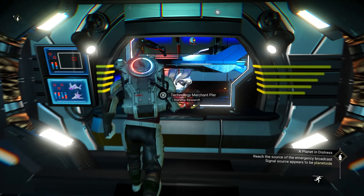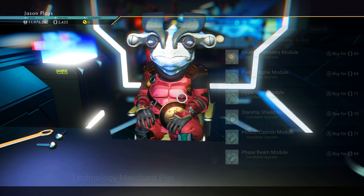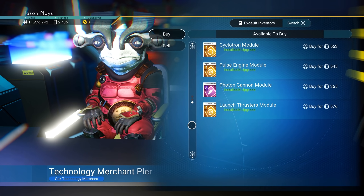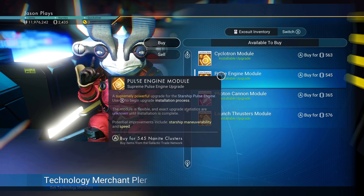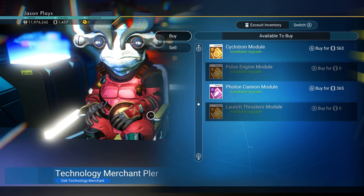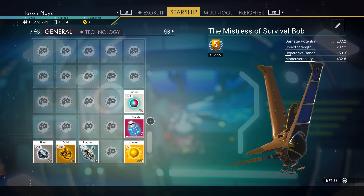Let's get over here. Hyperdrive upgrades! That way it makes it easier and faster for me to go somewhere. Photon, inferknife, pulse engine, launch thruster. We can get a launch thruster and a pulse engine. We still have enough left over to get a hyperdrive upgrade if we wanted to. So yeah, we're going good.